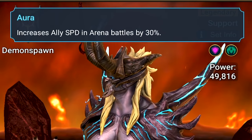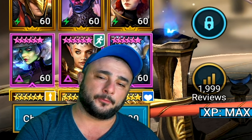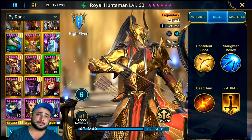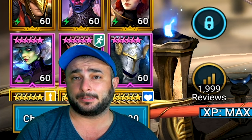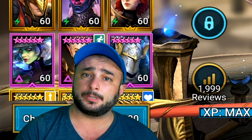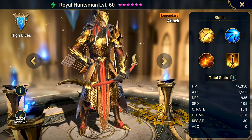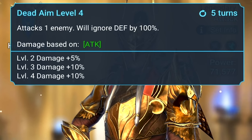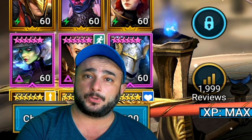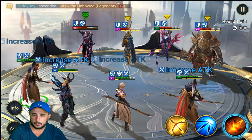Now let's talk about Royal Huntsman. Number one - it doesn't matter if I'm going against a team with eight buffs, six buffs, or a huge shield. When it comes to Royal Huntsman, all I want is attack up. I don't care about defense down, I don't care about removing buffs. The only ability that really concerns me is Dead Aim - his A3. It hits like a freight train, pretty much one-shots anything, and you don't need to debuff the enemy. The whole purpose of this strategy is to not need Madame at all.